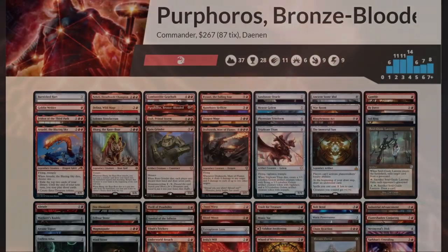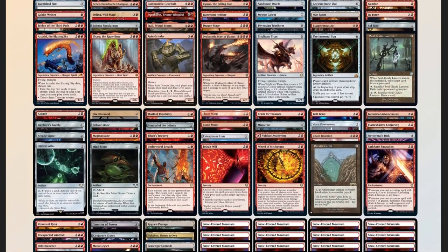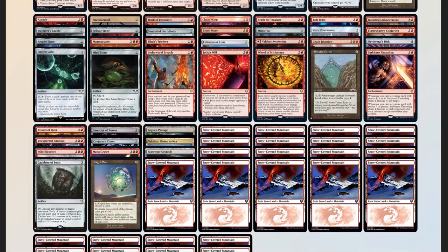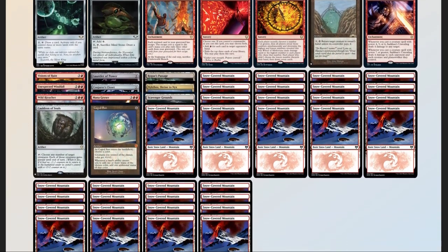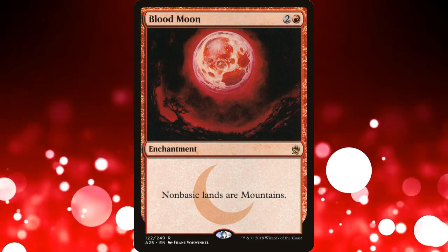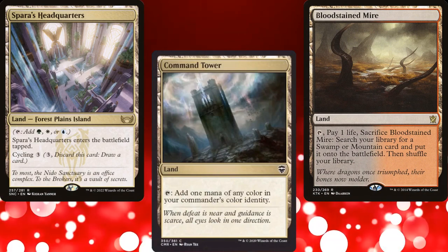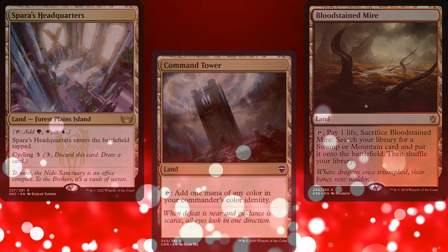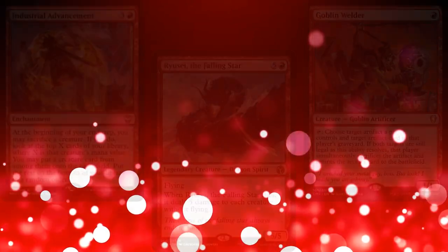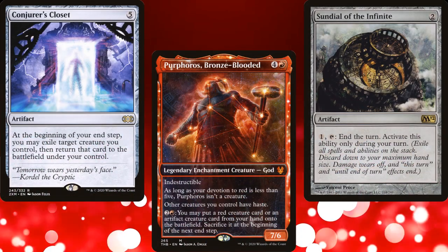Now that we have our decklist, let's compare it to our checklist. 50 mana sources split between 37 lands and 13 pieces of ramp — right on target. 14 pieces of card advantage — a little high, but we'll be grateful we have it with this deck. 11 pieces of interaction. And Blood Moon serving as our 'sudden I win' card. I know Blood Moon isn't technically a win con, but lately people have been playing a lot of non-basics in their 3 or 4 color Commander decks. Blood Moon basically acts as one-sided mass land destruction in Commander. If played at the correct time, we should lock our opponents out long enough to finish them before they can recover. I thought it would be funnier to cheat big creatures into play with Purphoros and then keep them.